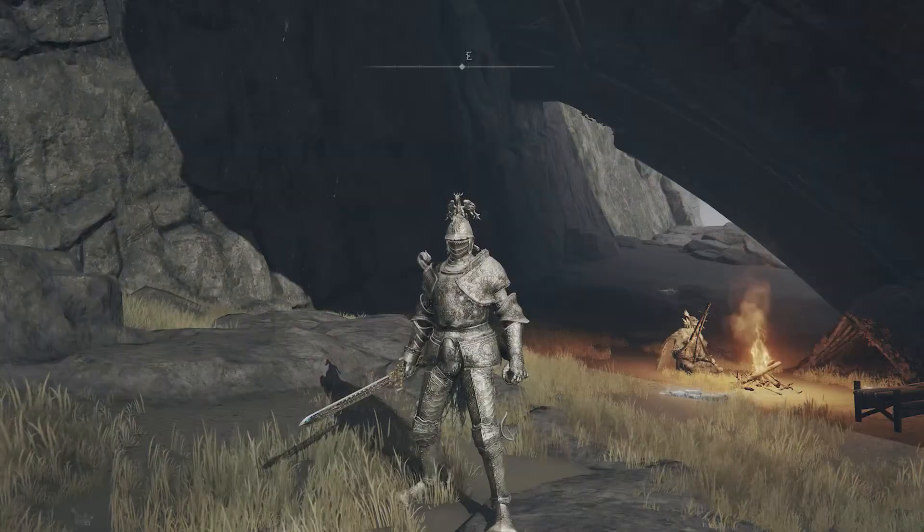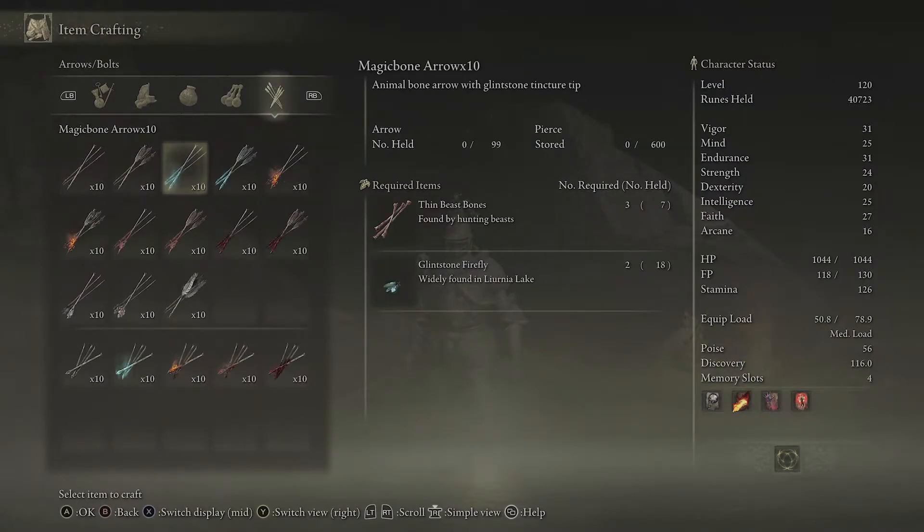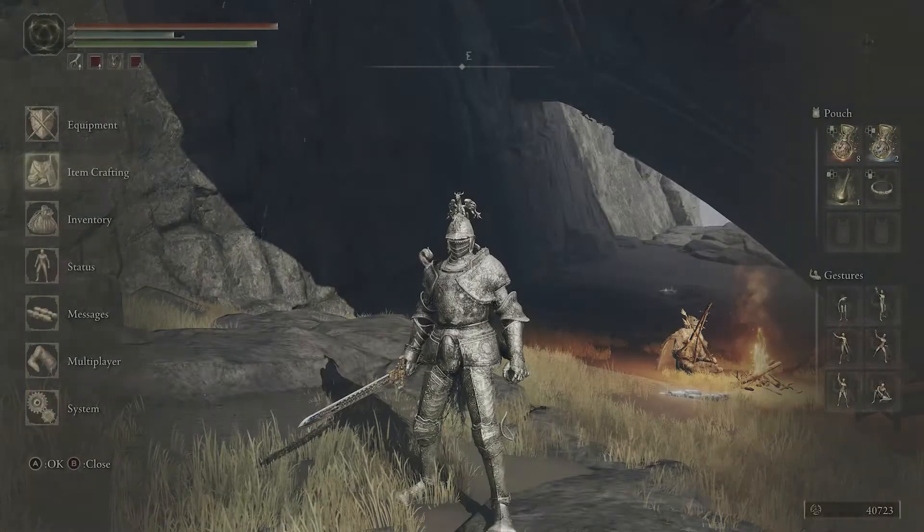In terms of the other things that you get, you'll unlock other arrow types and you'll see they'll need different ingredients. For example, magic bone arrows need glintstone firefly, which you'll find in Luania Lake later in the game. So they do magic damage as opposed to fire damage, and then you've got these other ones that will do other damage types as well.